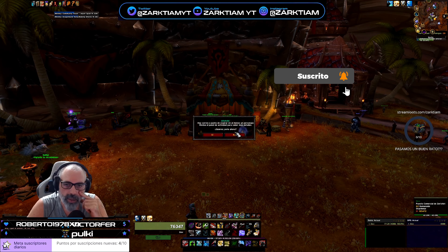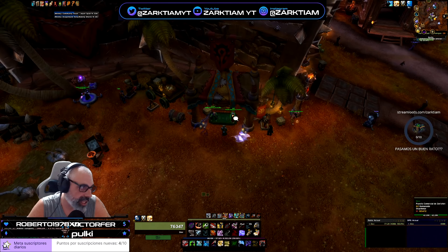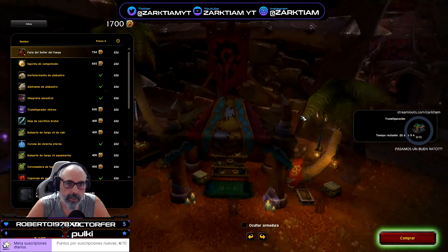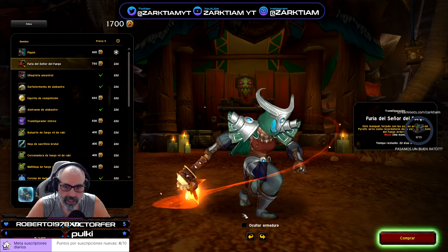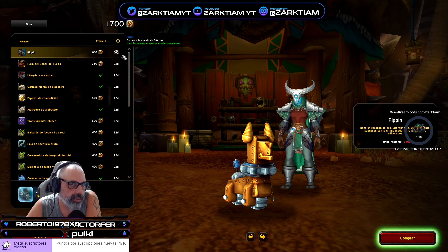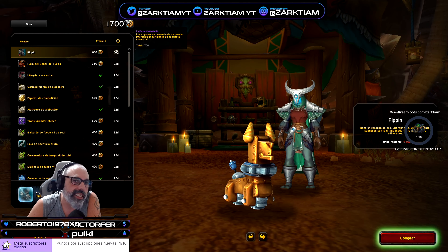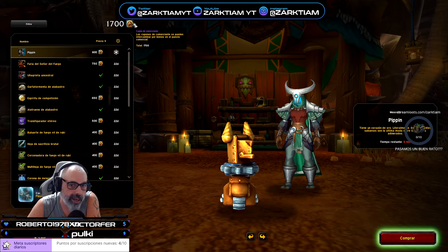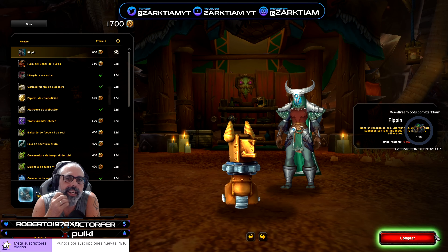Puesto Comercial de Agosto 2023. Let's see what recompensas we have. I'm going to remove the armadura. Here I have the lid congelado. We're going to give, as always, 500 coins, and we're going to get 500 coins extra. The most common coins are going with things that are in the event.